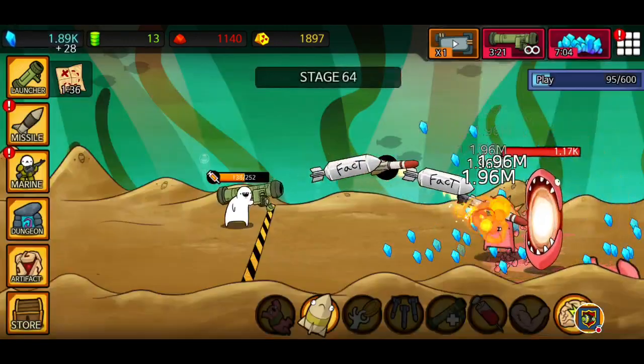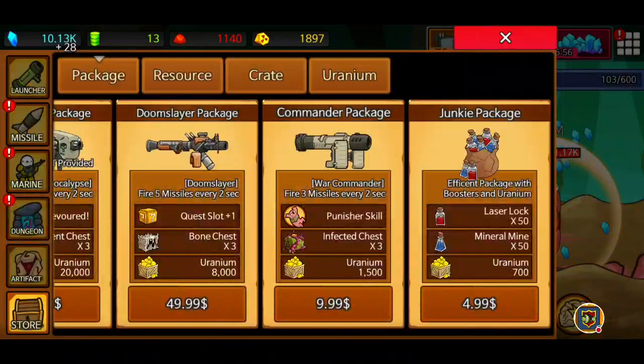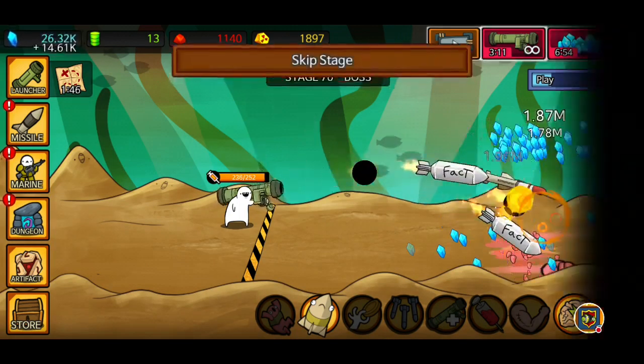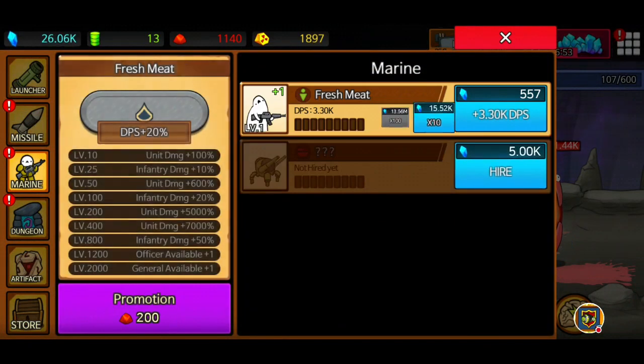I'm going to keep going - at 20k I can unlock the big missile, so I'll try to unlock that and get it out of the way as quick as possible. As many skills as possible. Next video I'm planning on purchasing the highest crates in the game - probably these three. I've got achievements lined up that I'm going to go through offline. I'm really looking forward to opening the ancient crate. I also definitely need to open the hellstone crate for 1750 to 2000 hellstone - that's 100% necessary.